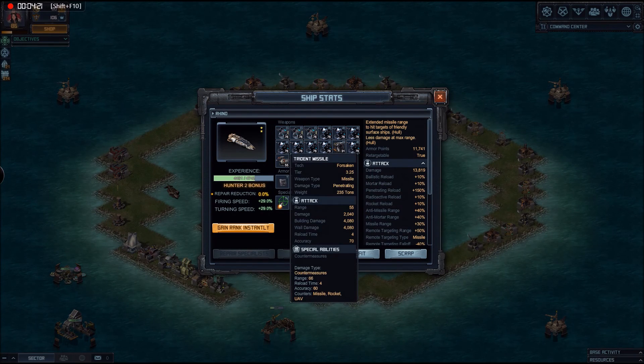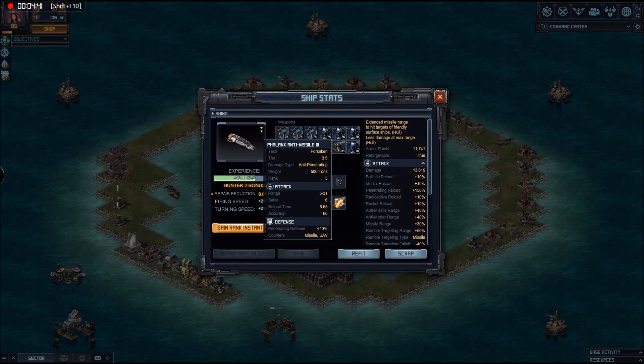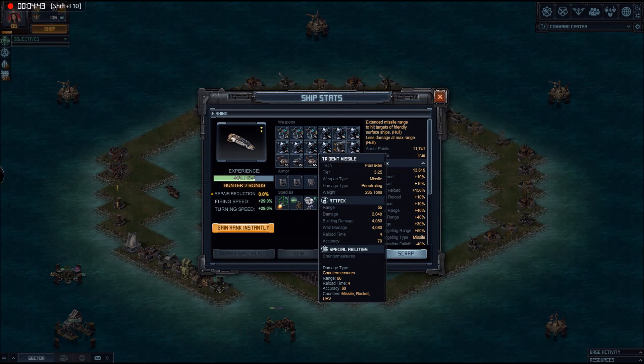I've put a pair of Tridents on. The main reason, apart from their anti-missile capability, was to give some additional rapid-fire close-in defence if anything got too close. The Trident is not really a replacement for the Phalanx, but it's very useful in terms of giving you close support defence if enemy ships break through to you.